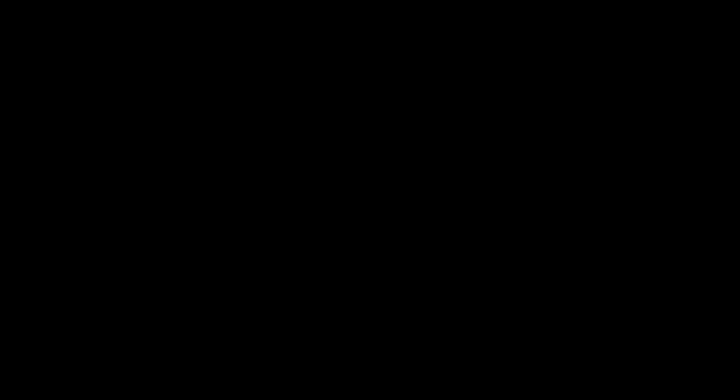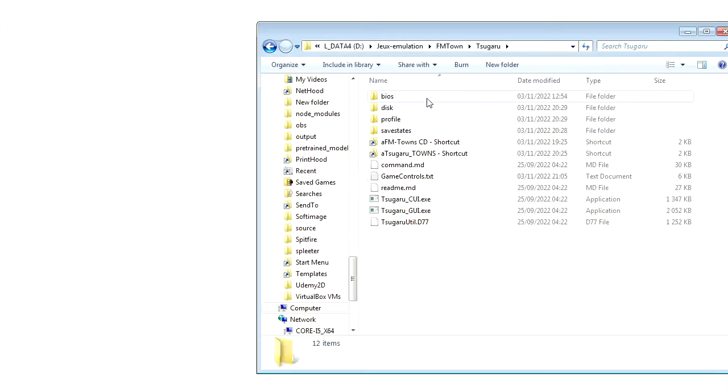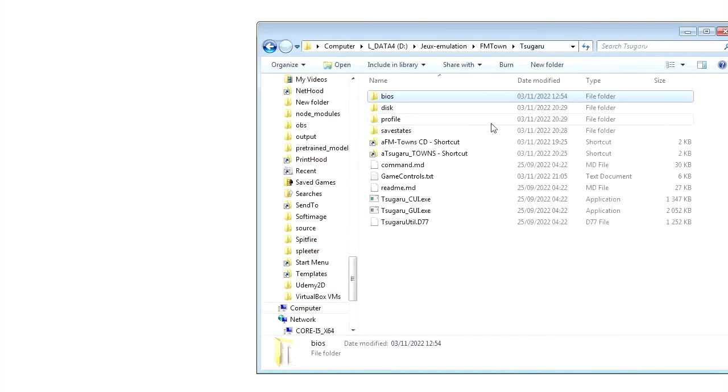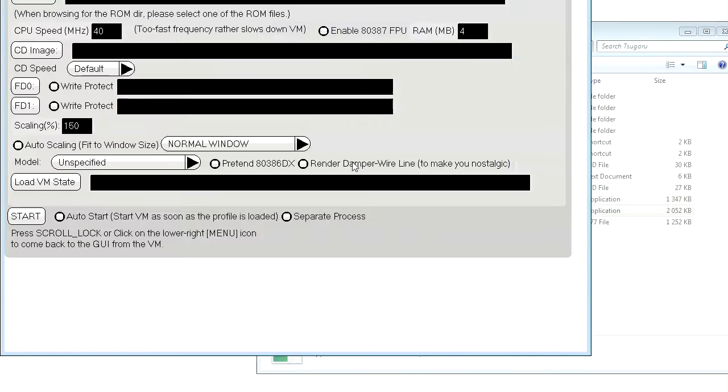Now let's go for the setup. If you have downloaded the emulator correctly, you have two files: the Windows binary (latest) and the FM Towns BIOS. For the Windows binary, you decompress the file. I suggest creating different folders — for BIOS, disk, profile, and save states. These are the shortcuts: one for the CD and one for the default save location. All the BIOS files go in the BIOS folder. You have two files: the CLI (command line) version and the GUI graphical interface.